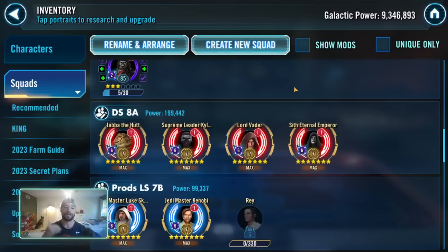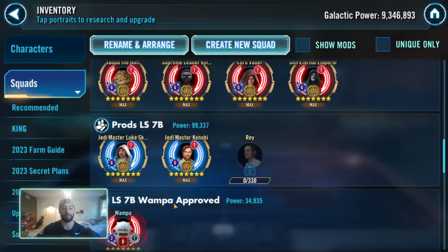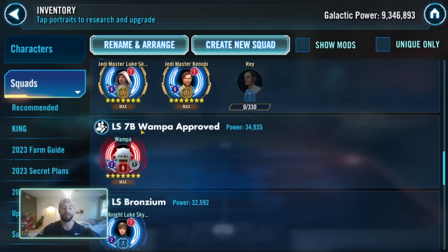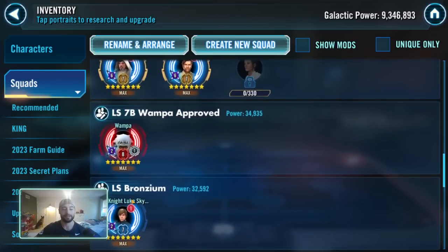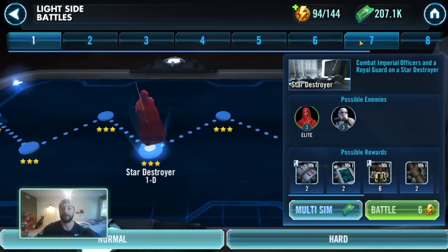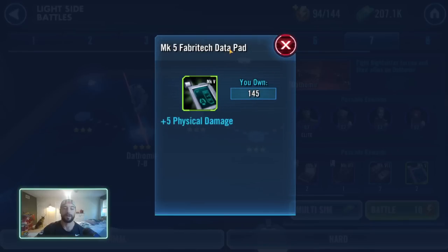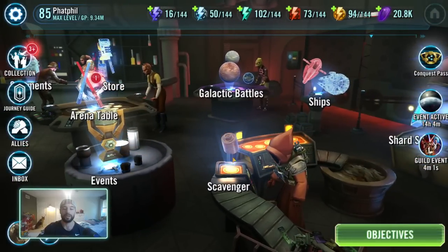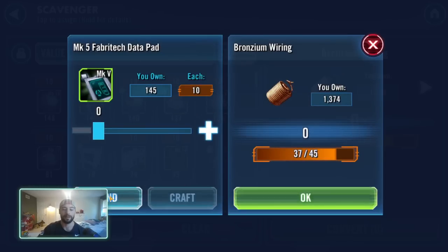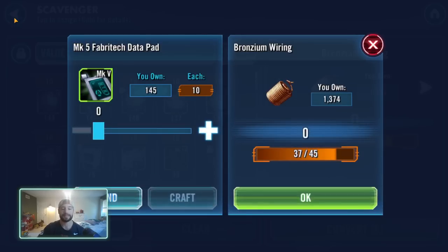Shock Prods are on Lightside 7B. Now, Lightside 7B is Wampa approved, and the reason that node is Wampa approved is because it also helps you get bronzium wiring materials. If you go to your Lightside area and we go to Lightside 7B, you'll see there's this Mark 5 Fabrotech data pad. So not only are you earning those Shock Prods by farming the node, but you're also going to be able to get bronzium wiring out of it.